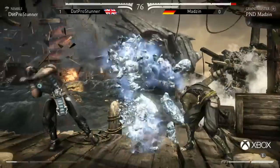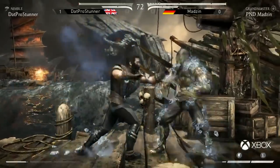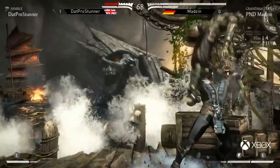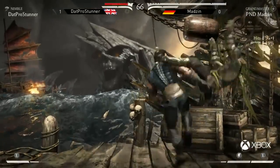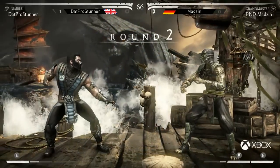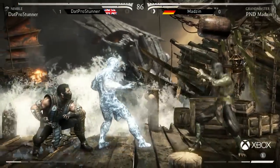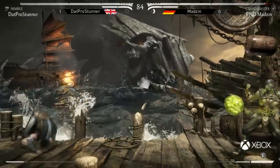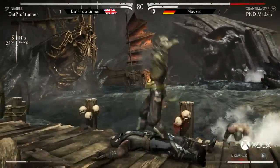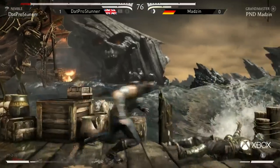He tries to go for a new jump punch but does it ever so slightly too late. He tries to trip guard but out of range. Just straight walking into it and getting frozen. Here comes another clone — this is really the bread and butter of Grandmaster. I think Stunner's trying to poke out some limbs, hoping Madzin's going to block them. When Grandmaster blocks, his clone will disappear. He's predicting Madzin's going to do a normal behind the clone, so he hits Madzin before the clone. Madzin spacing himself correctly. Gets cornered just like that — Stunner is in a nasty situation.